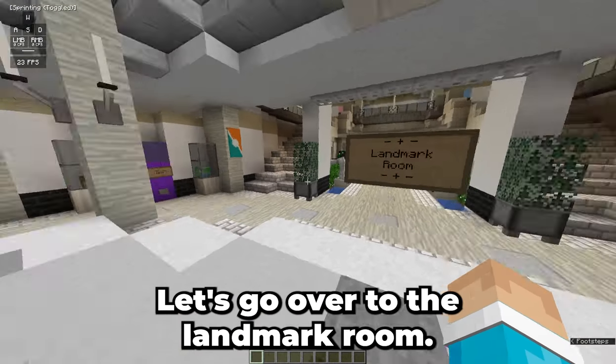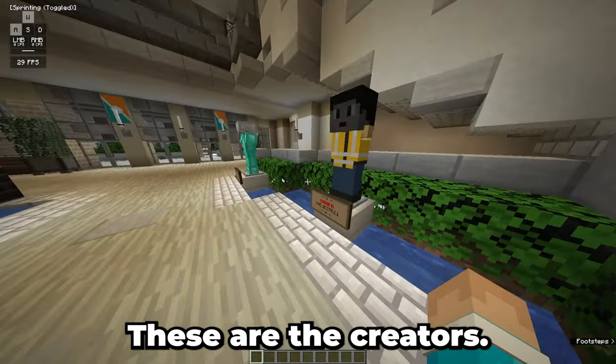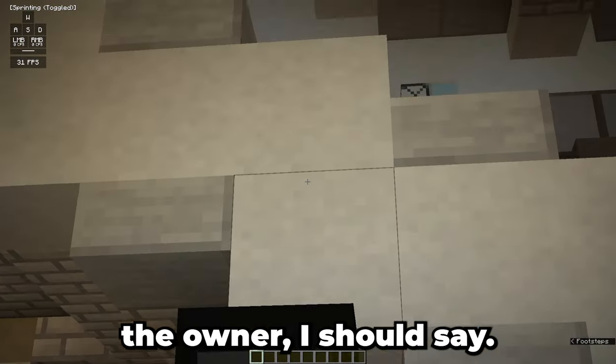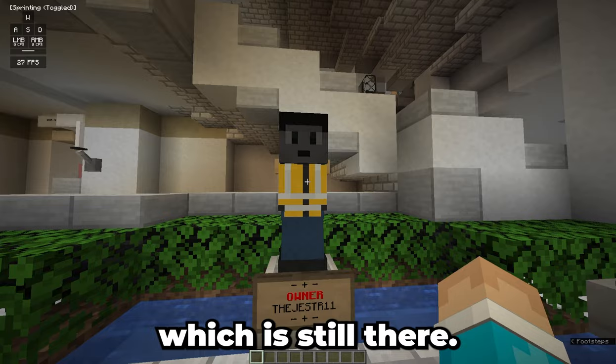So let's go over to the landmark room, but before we do that, let's take a look inside of this main building. These are the creators. This is the owner, I should say. He started this map by making a gas station, which is still there.